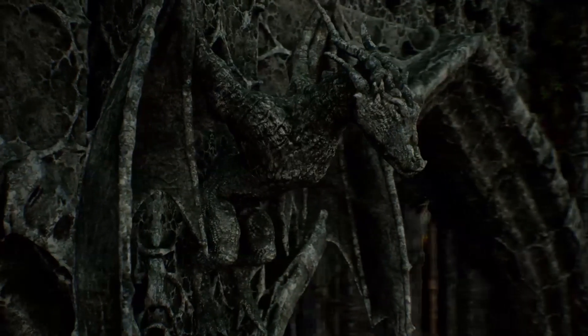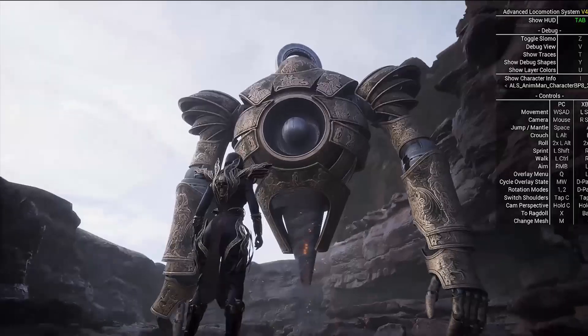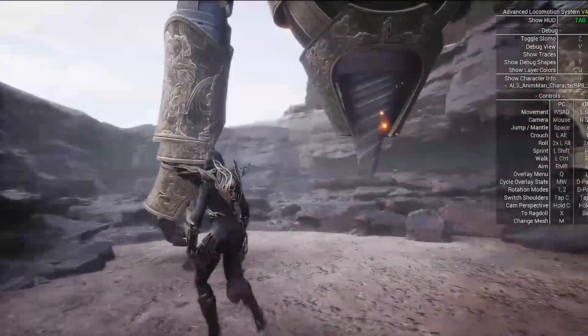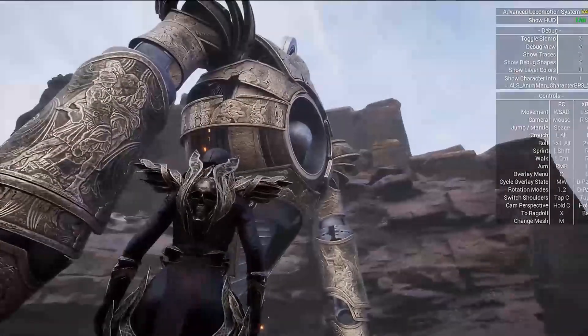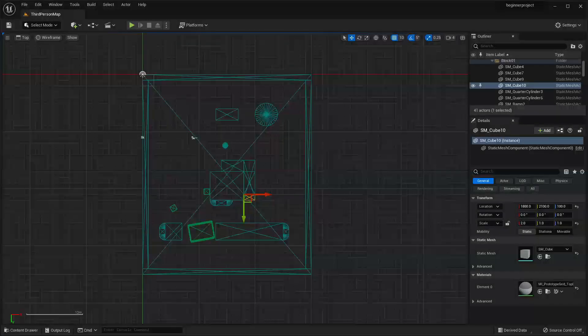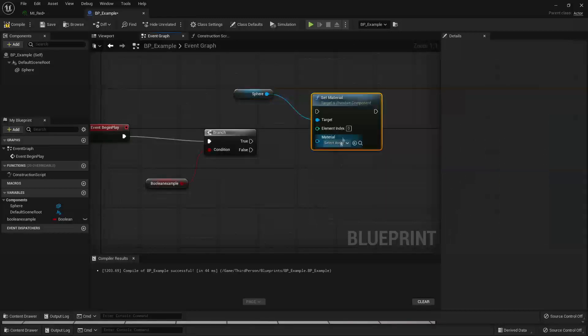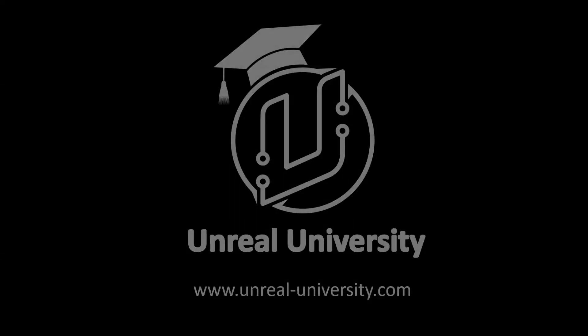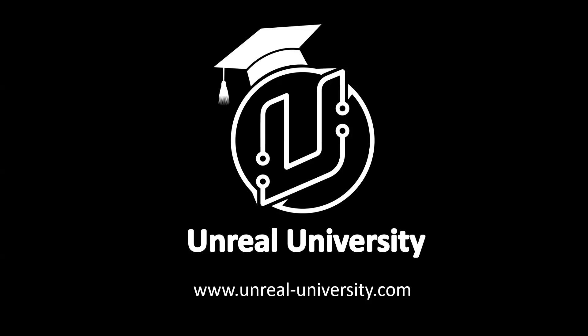Hello and welcome! On the first Tuesday of every month, Unreal Engine releases 5 free assets for all of its users. In this video, we're going to cover the 5 free assets that Unreal Engine released this month. And if you want even more free Unreal Engine content, make sure to get my free Unreal Engine beginner course. You can find a link to it in the description of this video. With that said, let's get into it.